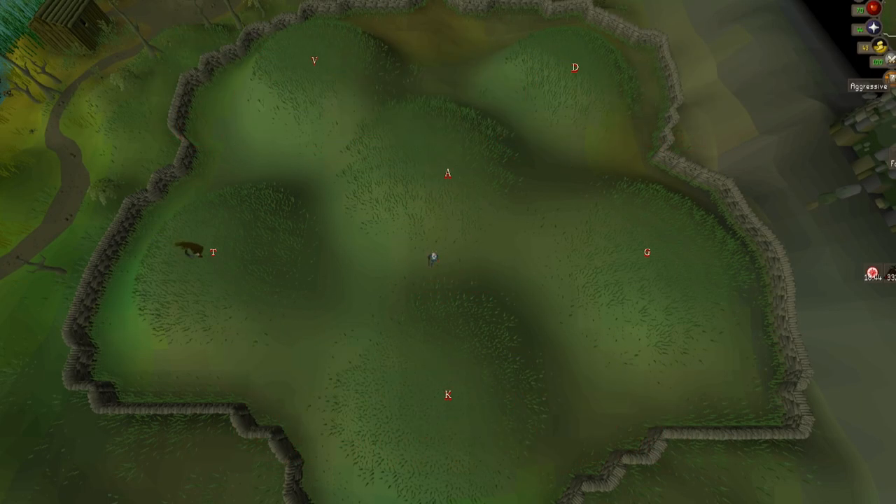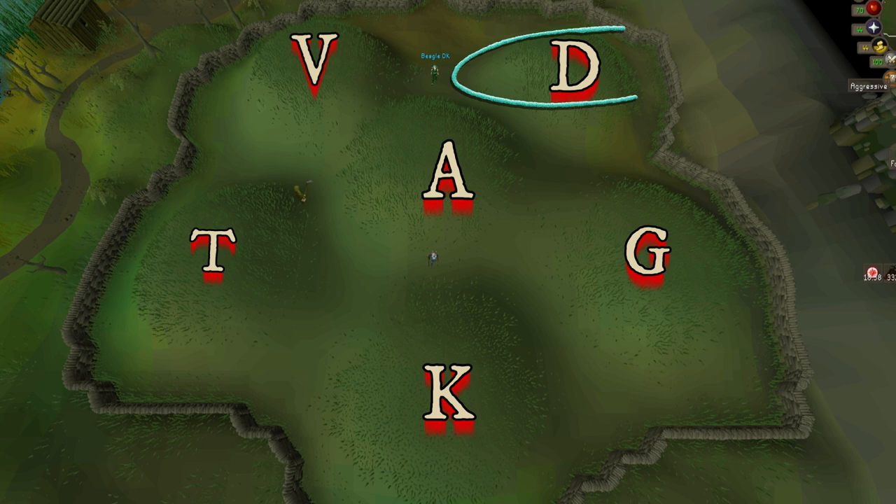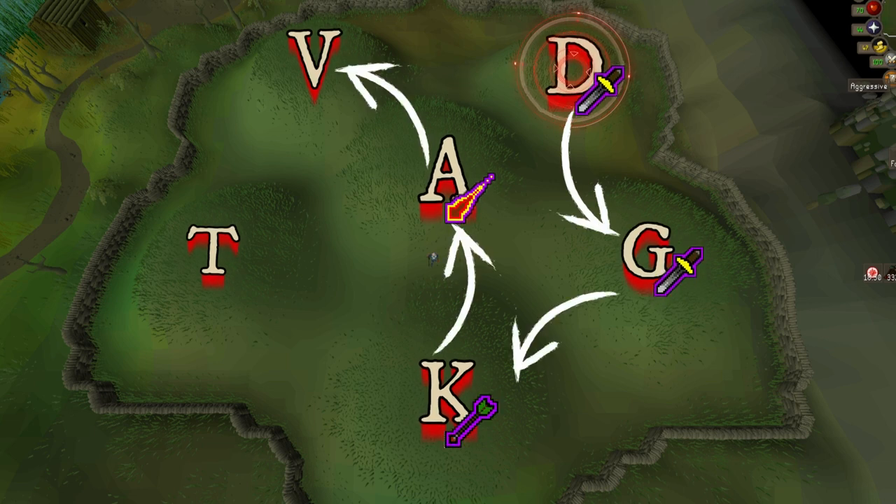Mechanics and rewards. There are 6 brothers, each with their own unique style, but we only really need to worry about a couple. I like to start upper right with Dharok. I'll then follow this curvy pattern: Dharok, Guthan, Karil, Ahrim, Verac, then Torag.